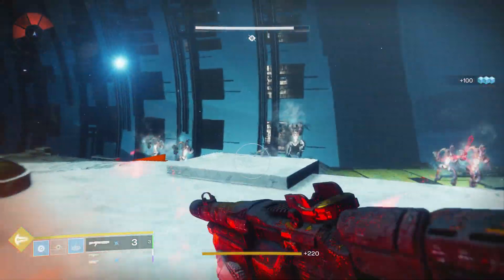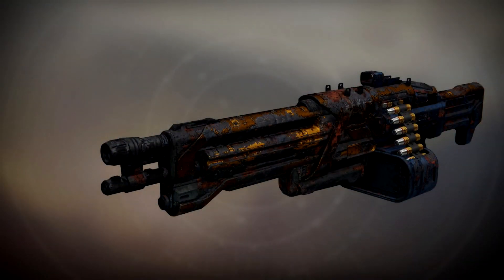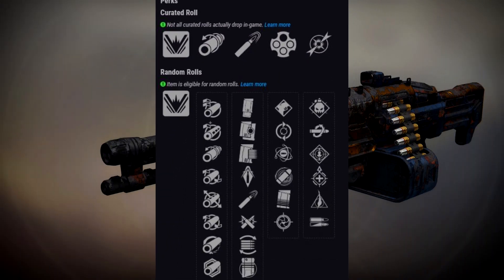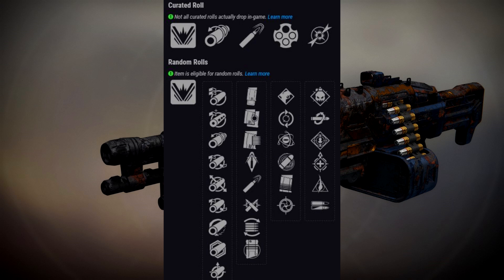The last legendary weapon from this raid is the Bane of Sorrow, a legendary machine gun. Just like the new Menagerie machine gun, this belongs to a brand new 360 rounds per minute archetype that didn't exist before Season of Opulence — similar to the Galran's Right Hand but doing a lot more damage. Compared to its Menagerie counterpart, it has less starting stability but better handling, reload speed, and magazine size.